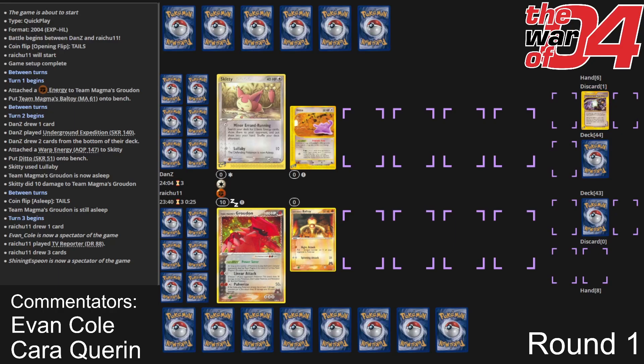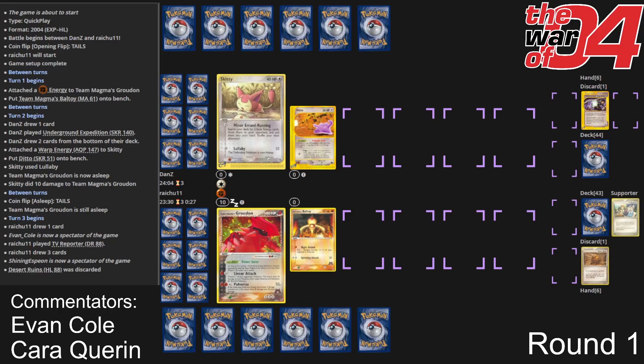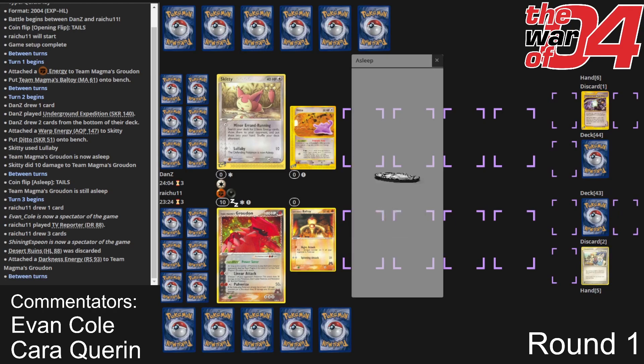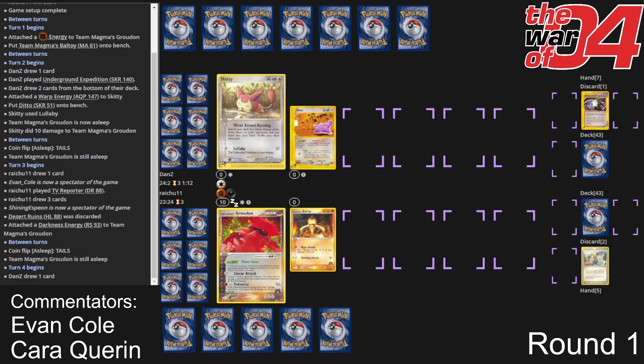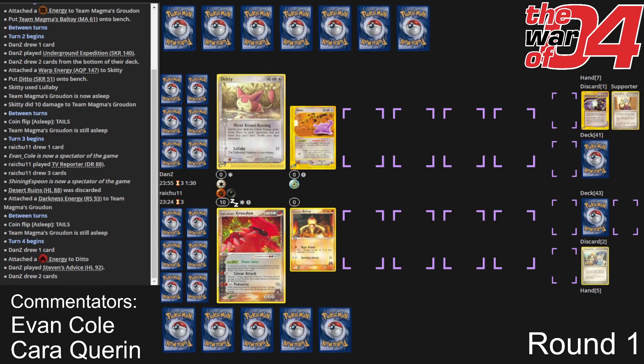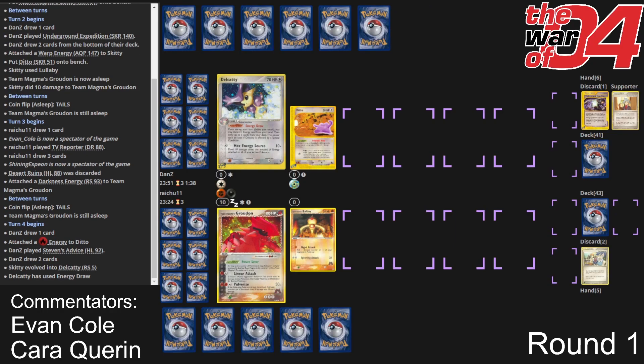Right now the deck of champions is a little bit sleepy — that Groudon is fast asleep, took a lullaby from that Skiddy. So we might be off to a bit of a slower start from this Magma deck, which is known for its fast starts typically. Groudon definitely wants to get aggressive. The fact that Dan has this 40 HP Skiddy up front makes it extra crucial that he got the heads flip with the lullaby.